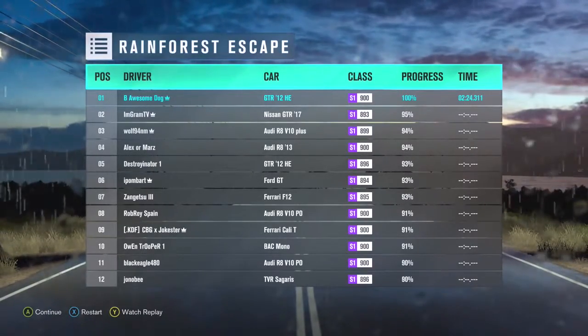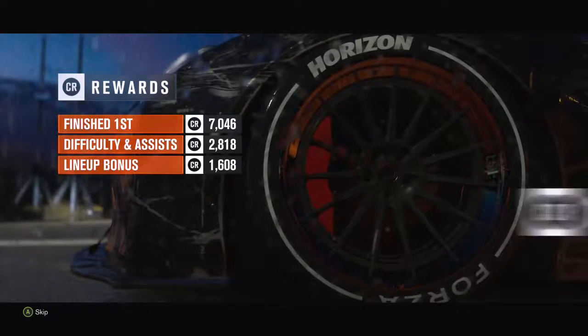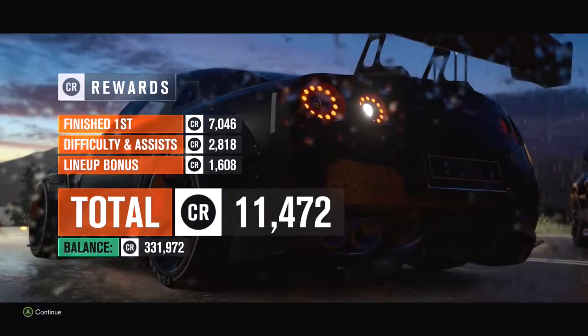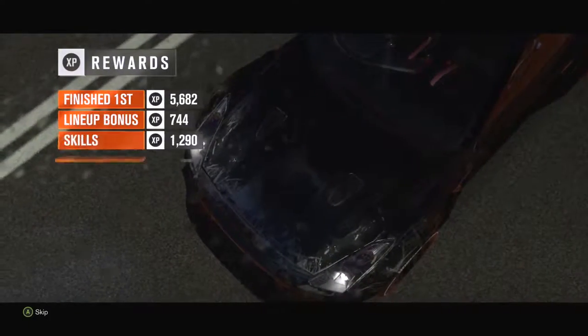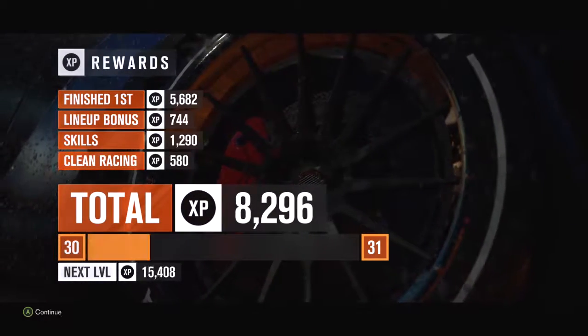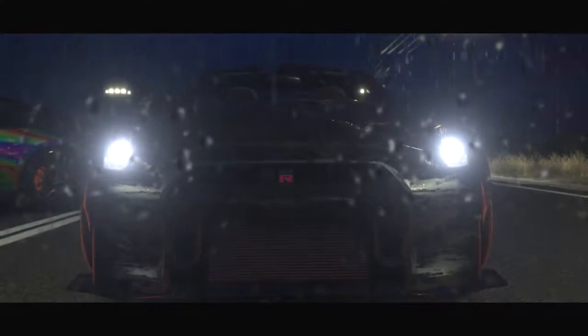I actually don't know what car this is. I probably should, but I believe the midnight battles are pink slip races — if I'm wrong I'll find out. Basically, if you know what pink slip races are, you bet your cars: if you lose you give your car, if you win you get their car. Anyway, we got 100k — that's definitely not bad. We can use that to buy ourselves another Horizon Edition car.